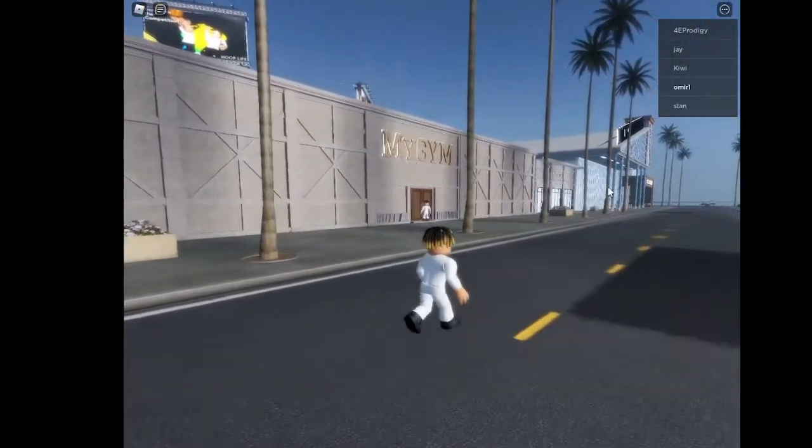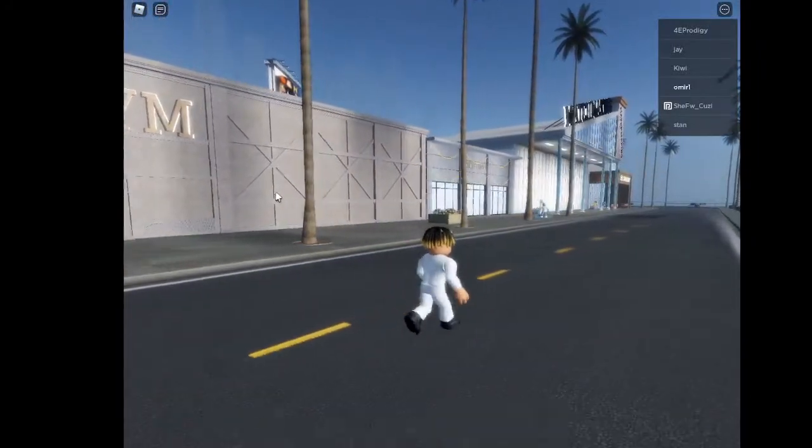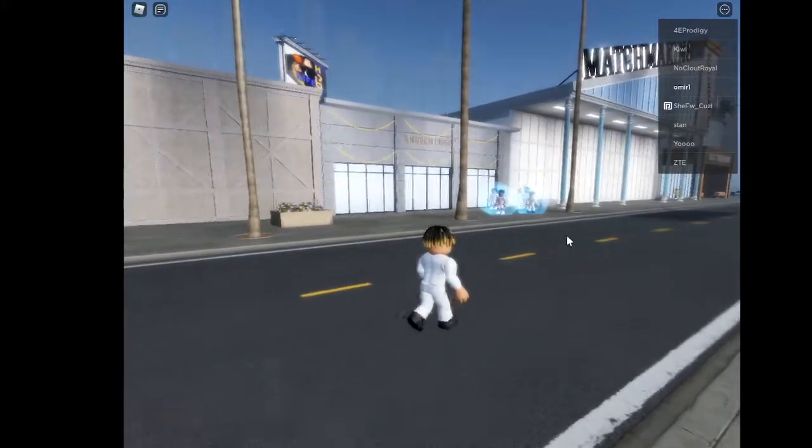Let me show y'all around real quick. You have the gym, Angel's cuts over here, matchmaking, and then the magic shoe shop.